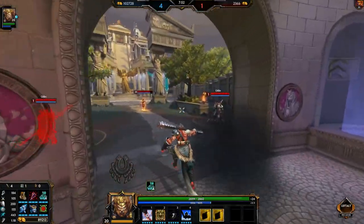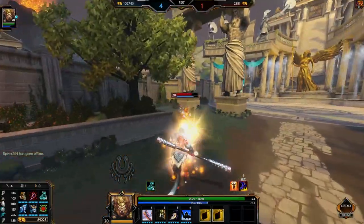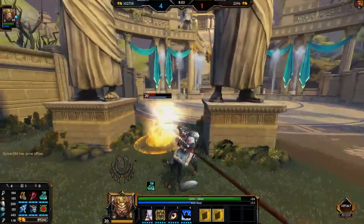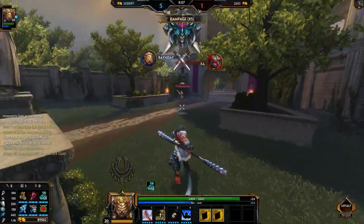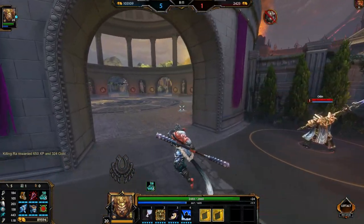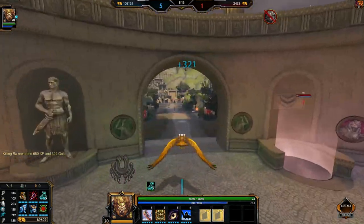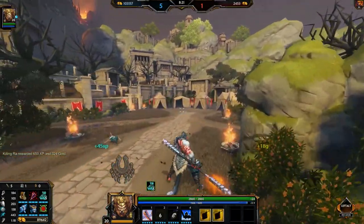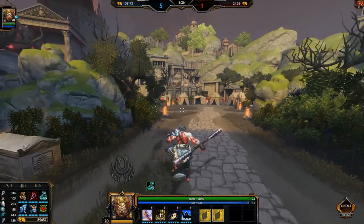Sun Wukong's second ability is called Master's Will. Sun Wukong strikes around him, damaging and slowing all enemies. This ability got a little worse — it used to knock up and made Sun Wukong really hard to deal with. Currently it does 90 damage scaling up to 290 damage at max rank, and also takes 50% of his physical power. It slows for 30% for 2 seconds, which is quite a decent slow and can help you get a couple more basic attacks, or guarantee the damage from your Magic Cudgel for opponents who seem to be dodging it effectively.